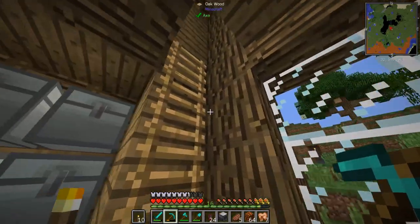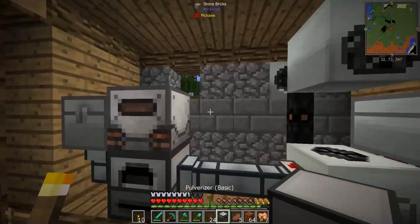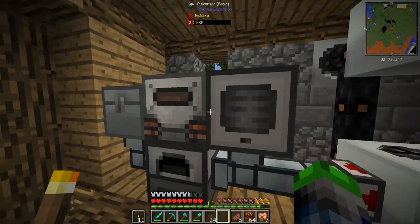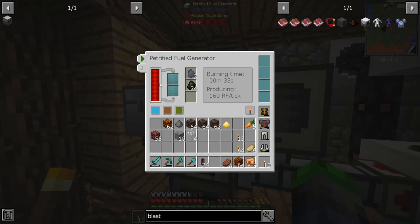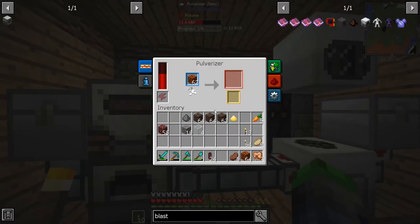Okay, so we're gonna put this bad boy up here and just link it like that. It's gonna drain the power — that's fine, perfect. Let's go ahead, throw those magma blocks in there. Those will start pulverizing.